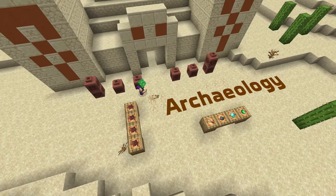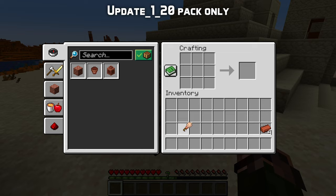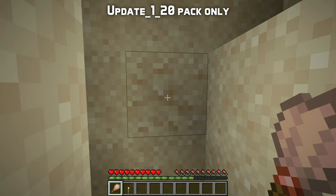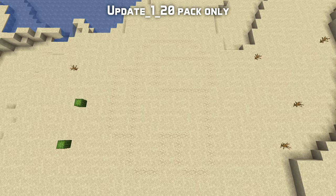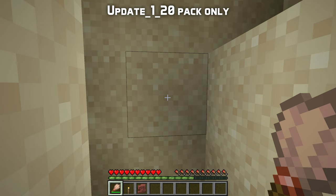Let's move on to archaeology! The brush is a new tool crafted from a feather, a copper ingot, and a stick in a vertical line. It is used by pressing the interact or use button (right click by default), rather than by punching. The brush is used on a new block called suspicious sand, which can be found in desert temples and desert wells. It looks like sand but with some suspicious darker splotches on it. When you use a brush on suspicious sand, it goes through four different stages of becoming darker and more broken looking, while an item slowly appears out of the surface. After this process is done, the block turns to regular sand and the item pops out.